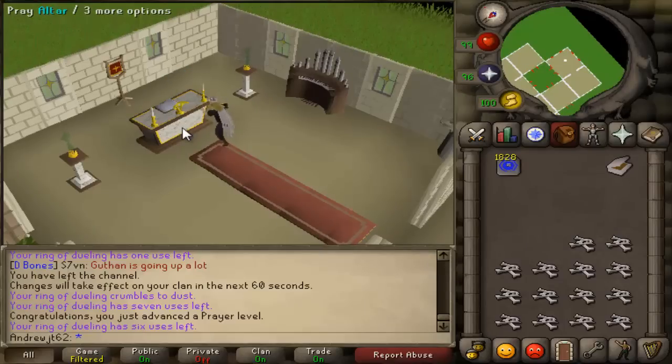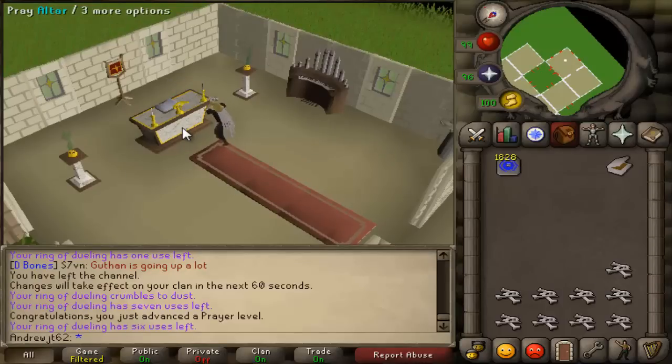The way it works now, every single Christmas you get two of all the party hats, every Halloween you get two of all the pumpkins and masks — and they're all noted — every Easter you get the Easter eggs. So they're basically worthless in the game, everyone has them. They kind of lose a little bit of their novelty, and I'm okay with this, but I was thinking maybe they could have done it differently.